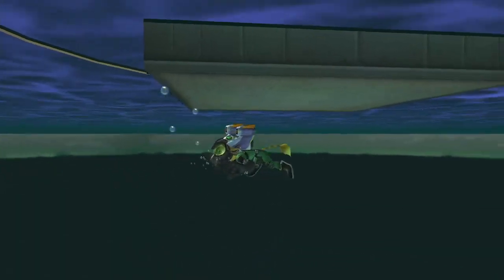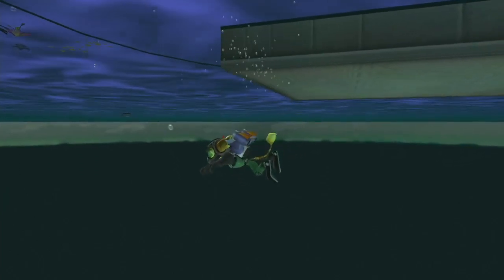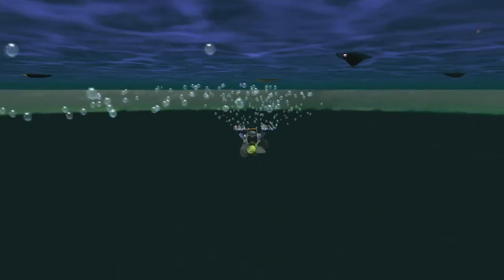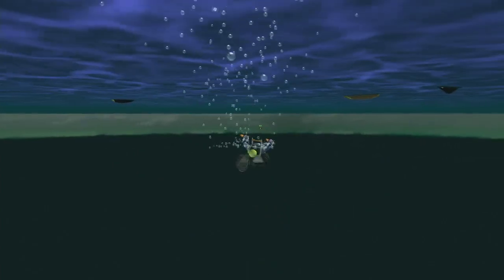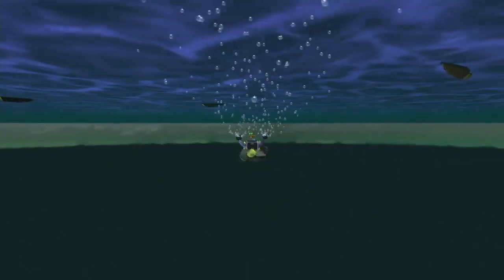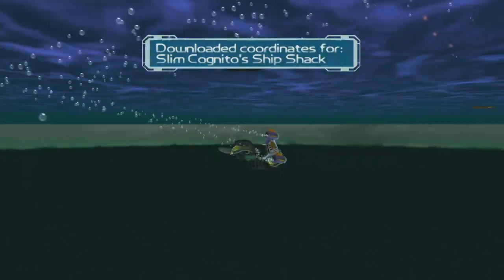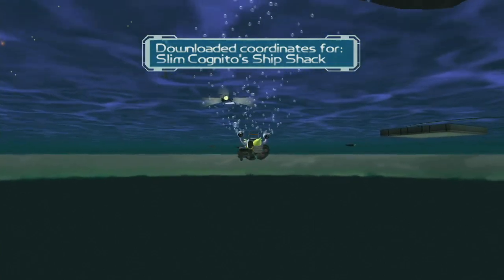Once you're under the water, swim to the top right of this back wall where you have the hydro pack. You'll see the infobot load in after a while. Swim directly towards it and be about eye level with it.